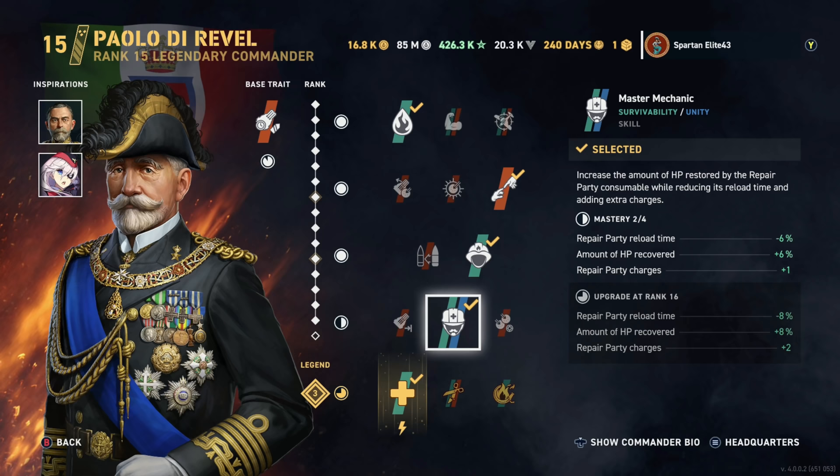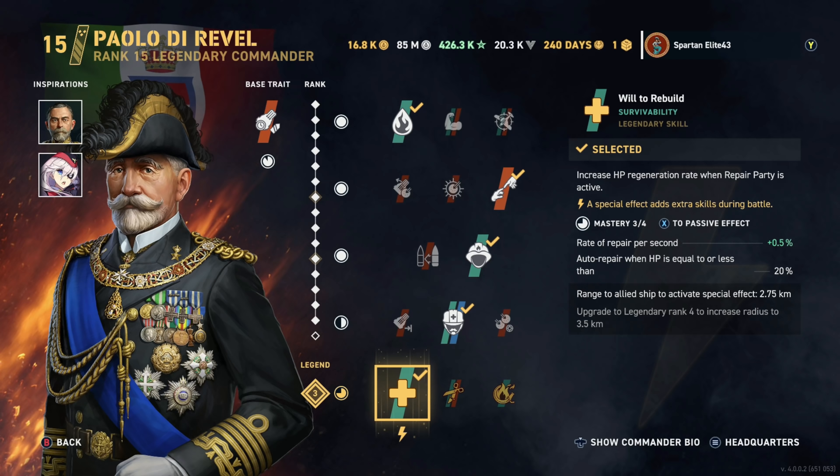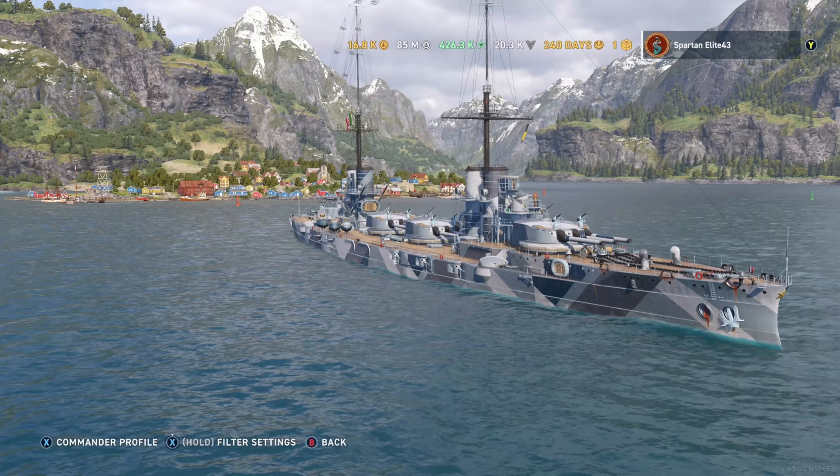Will to Rebuild — you could choose to run Fight Fire with Fire instead, depending on whether you play solo or are likely to be around teammates. Will to Rebuild just comes in real handy occasionally. That's why I tend to stick with it, even though nine times out of ten when I need it nobody's around. But occasionally those games do come up and it is nice to have. So those are the two commanders I like to talk about. Obviously I use Azure Lane Littorio now and that's going to be my commander moving forward.